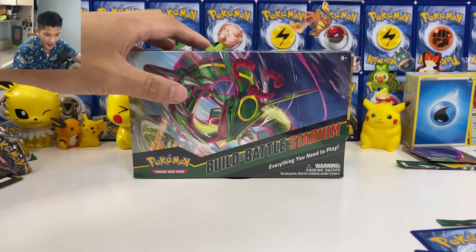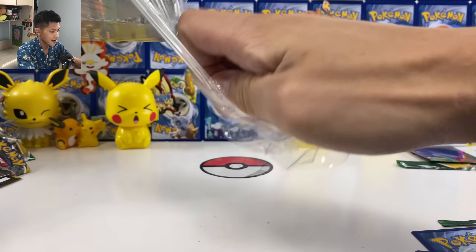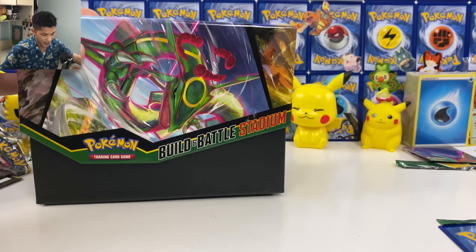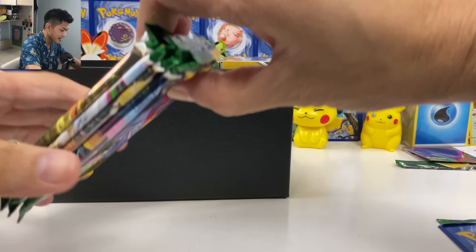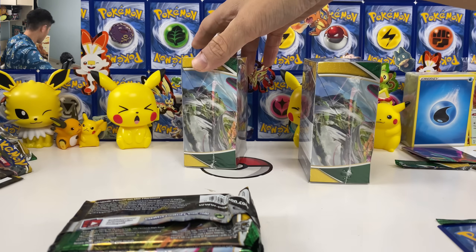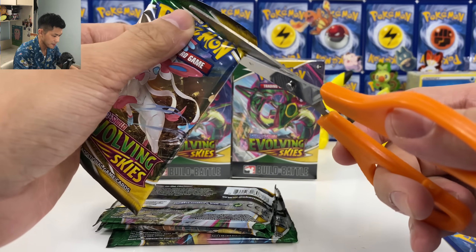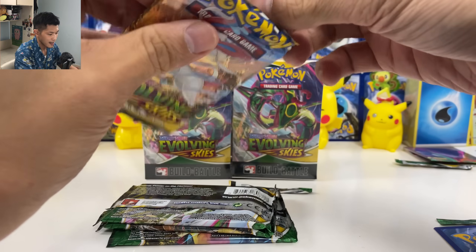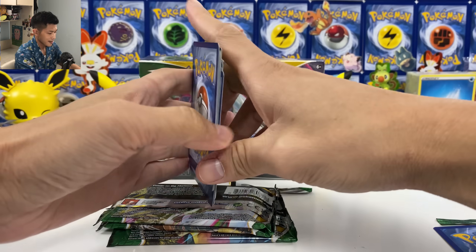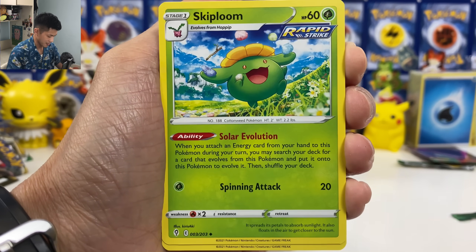Okay, next one. Not going to keep this one sealed — just going to open everything. Four packs, just going to take all these out and leave the energy inside. Don't really need those energy cards. Let's just open some packs. These are packs from the stadium box. The last pre-release gave me four green codes — four non-holo cards. Let's see what about this one.